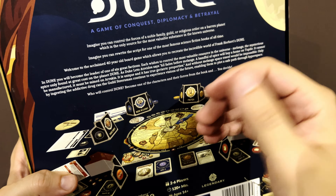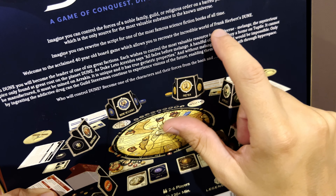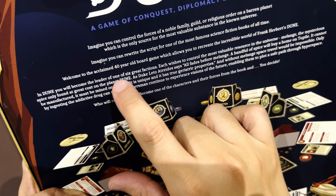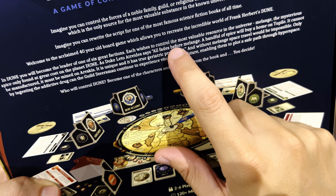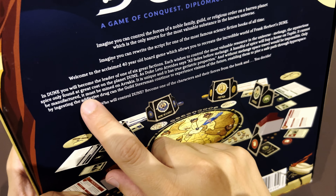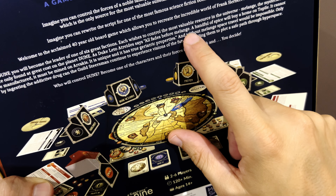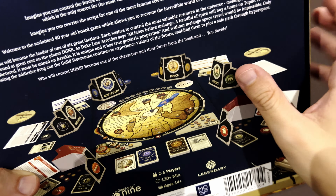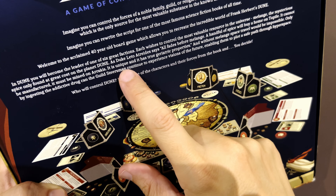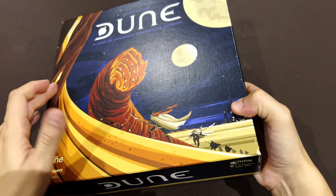Welcome to the acclaimed 40-year-old board game which allows you to recreate the incredible world of Frank Herbert's Dune. You will become the leader of one of six great factions, each vying to control the most valuable resource in the universe — melange, the spice. As Duke Leto Atreides says: 'All fades before melange. A handful of spice will buy a home on Tupile.' It cannot be manufactured; it must be mined on Arrakis. It's unique and has true geriatric properties.